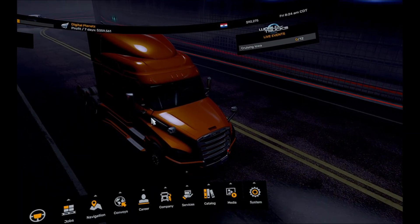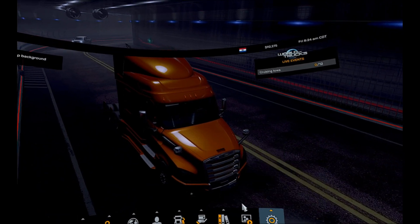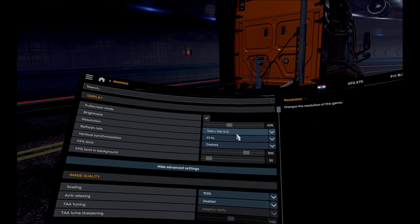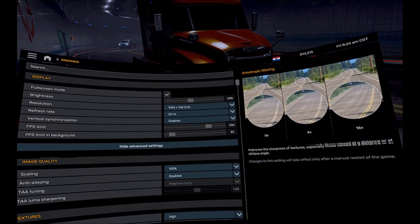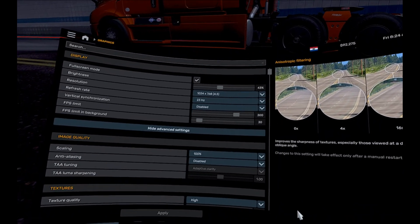Look how crystal clear it looks — and it has nothing to do with these settings right here. If I put it on something like 1024 by 768, you know how bad that would look. 23 hertz — you know what that would look like. Vertical sync, all that — that would look terrible. All that's doing is taking up resources on your computer. And see what that looks like — even that screen right there in front of you: crystal clear.